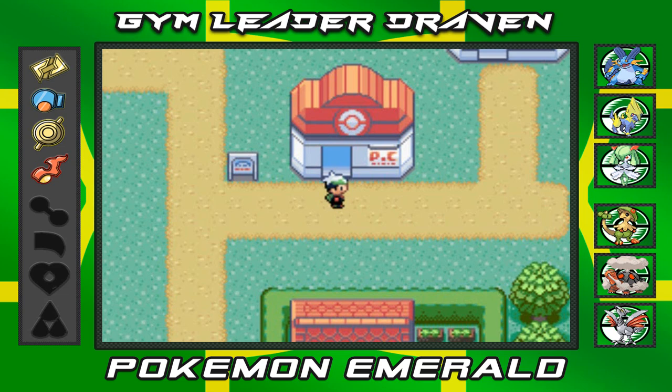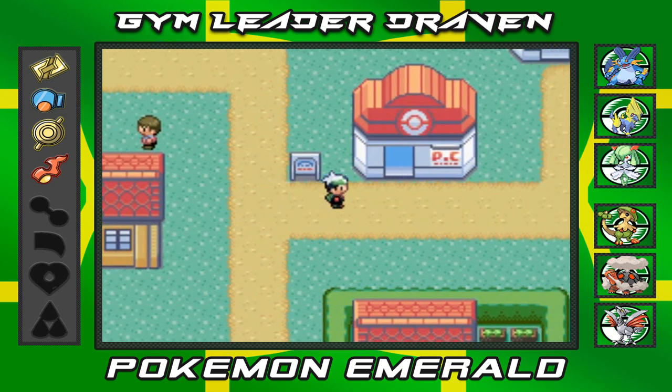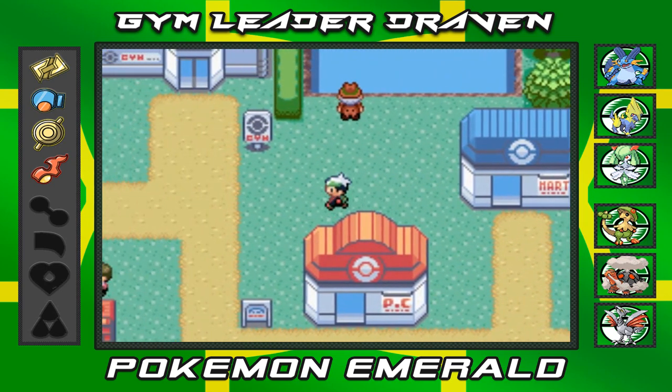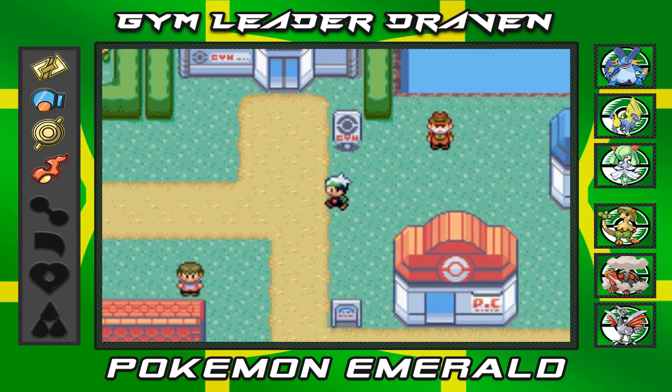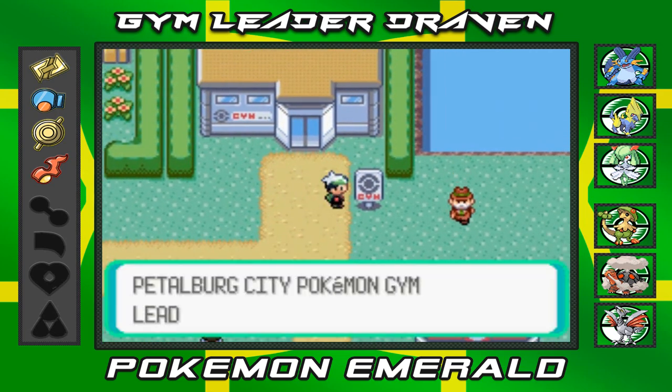If you guys remember, we started our adventure right here helping Wally capture a Pokemon of his own. Afterwards we asked our father if he wants to battle us, and he told us no — you are not strong enough yet. He said go win a few gym battles before you even come and take on the big boy right here. So here it is, guys, we're back. Let's see if four badges is enough.